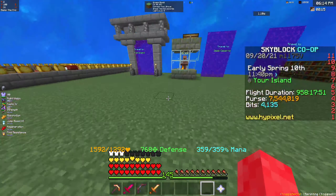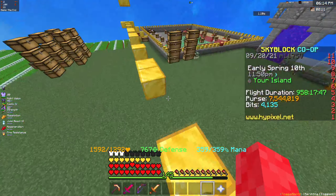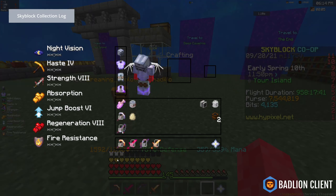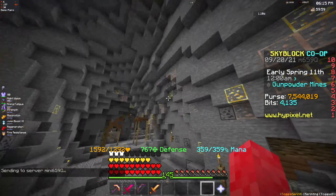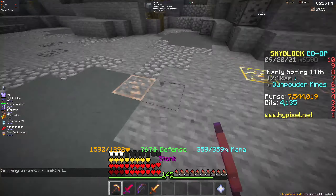You'll stop whatever you're doing, whether it be fishing or mining. Then you quickly switch to the gear set I was talking about and go to the deep caverns. The reason it's so good is because it's so fast — it's literally right here. You're going to want to just get your pickaxe out and start mining.